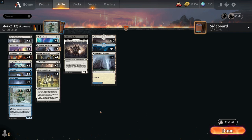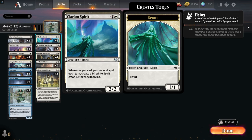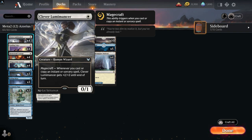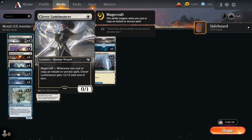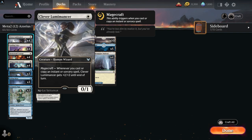This Azorius deck runs Clarion Spirit, so whenever you cast your second spell each turn you create a 1/1 spirit creature token with flying. There is a variation that runs other second-spell creatures, but this one has gone the Magecraft route. Clever Luminancer is in there — you've got lots of low mana spells and you'll be running slightly fewer lands. Whenever you cast or copy an instant spell, that's what Magecraft triggers on.